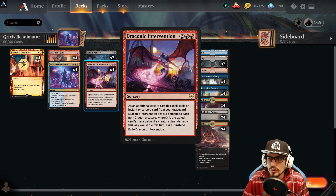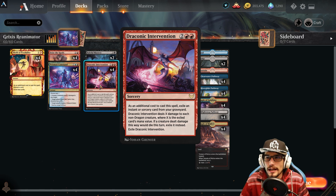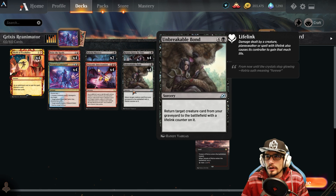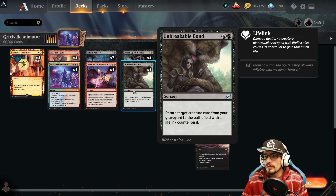Draconic Intervention: as an additional cost, exile an instant or sorcery from your graveyard; it deals X damage to each non-dragon creature where X is the exiled card's mana value. If a creature dealt damage this way would die this turn, exile it instead. Of course you exile the intervention once resolved. Four copies of Unbreakable Bond for five at sorcery speed: return target creature card from your graveyard to the battlefield with a lifelink counter on it.